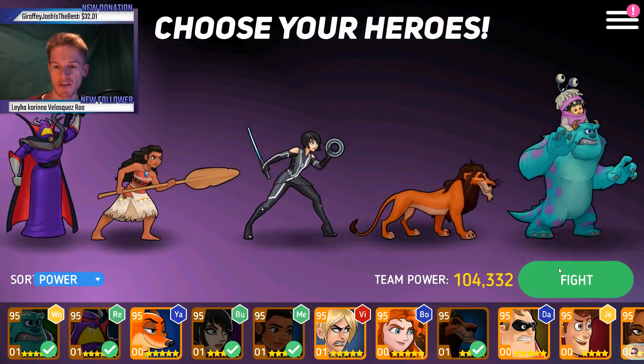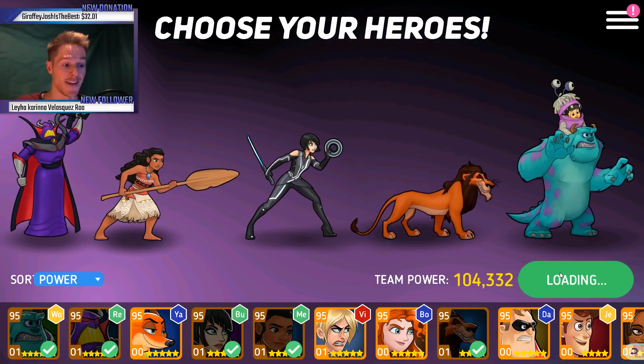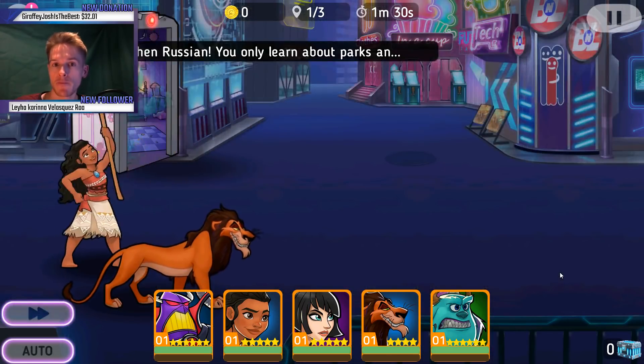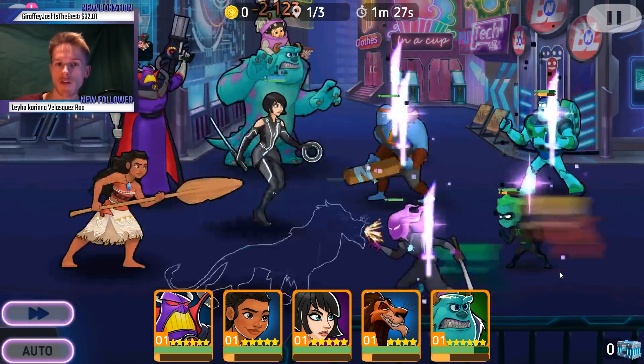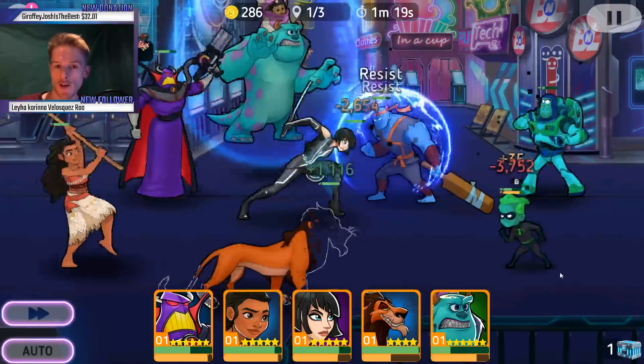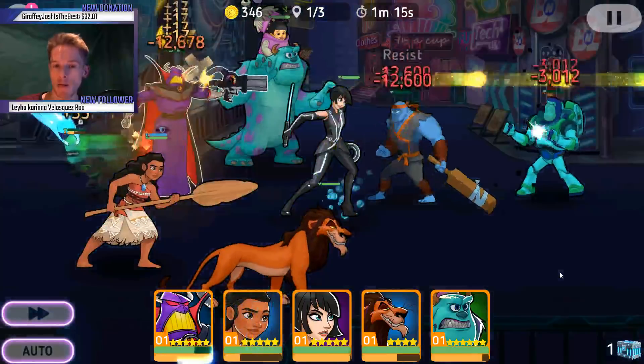This is an effective stage as well so I should get through this quite easily — shouldn't be too much of an issue. I'm obviously focusing on my main characters that I use every single time: Zerg to orange two first, and then Moana and then Quorra.